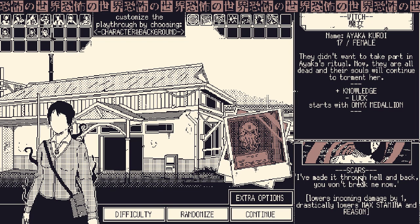Normally you try to avoid curses like the plague because they are incurable and very, very dangerous — but I believe this character wants curses. Additionally, this character has Scars: 'I've made it through hell and back, you won't break me now.' It lowers all incoming damage by one but drastically lowers maximum health and reason. There is still a blank character space — another character I haven't unlocked yet — and we are going to shoot for the stars in this video and try to unlock that character.